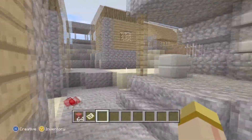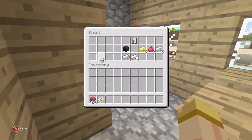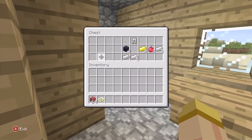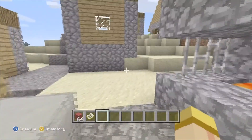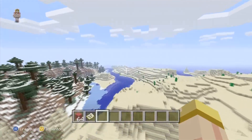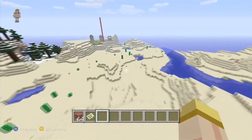This third NPC village does have a blacksmith house with some pretty good loot: obsidian, a bunch of iron, iron leggings, gold, and apples. Having obsidian means you don't have to go mine it from lava — you've got four ready and can start building your nether portal right away without worrying about mining obsidian.